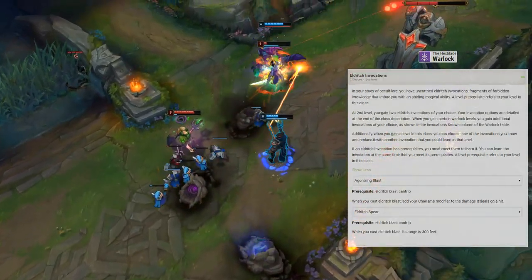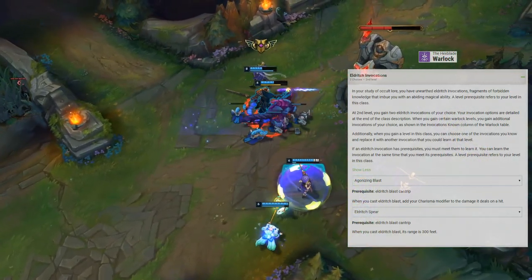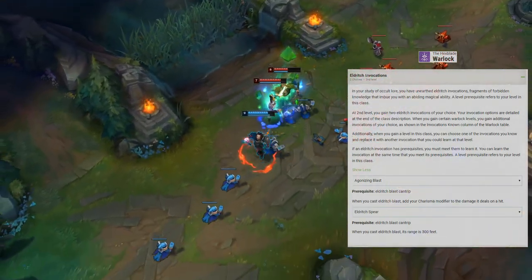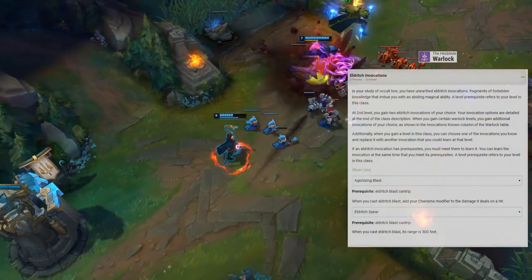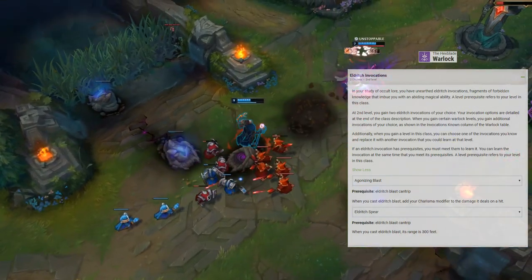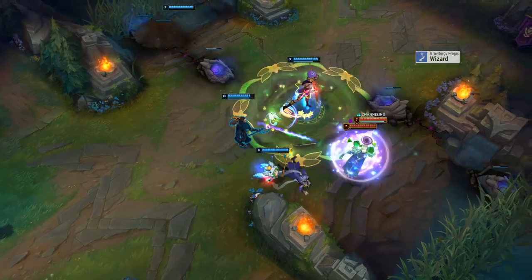2nd-level Warlocks gain Eldritch Invocations. We take Agonizing Blast, which adds your Charisma modifier to Eldritch Blast damage, causing it to severely outscale Firebolt and nearly replace it entirely. We also take Eldritch Spear, increasing Eldritch Blast's range to 300 feet. Now that we have our Hex Core, full Q ability, and ultimate, it's time to work on our W and E abilities.